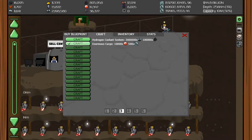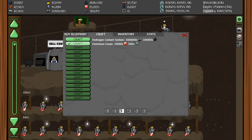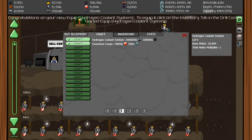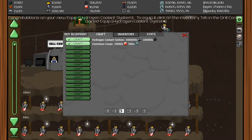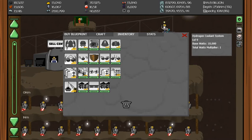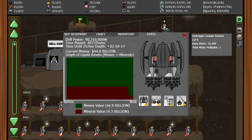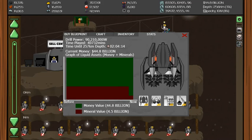What's up folks, we are back. It's only been a few hours and we finally have the hydrogen coolant system. Go ahead and craft it — which was two million platinum and 100,000 coltan. Let's go ahead and get that and go to our inventory. Okay, so now our stats: we've already got 90 million watts and we've drilled to 256 feet.